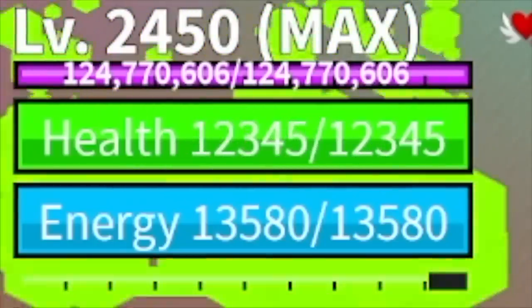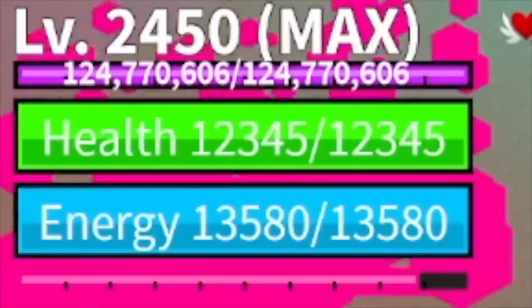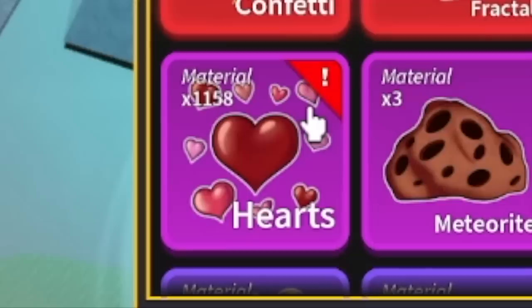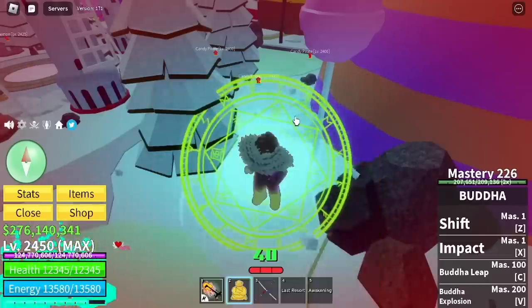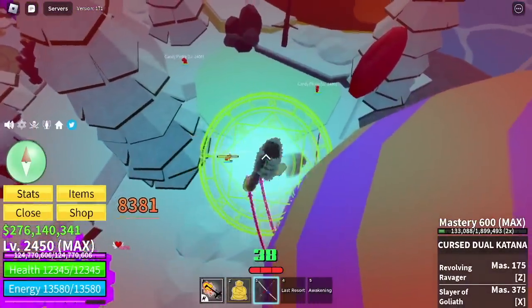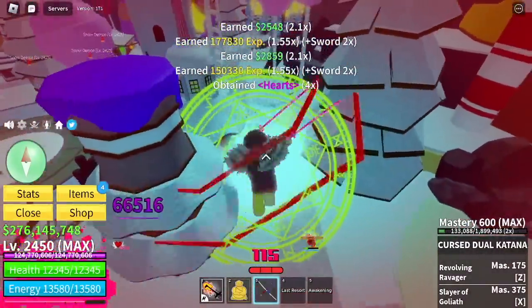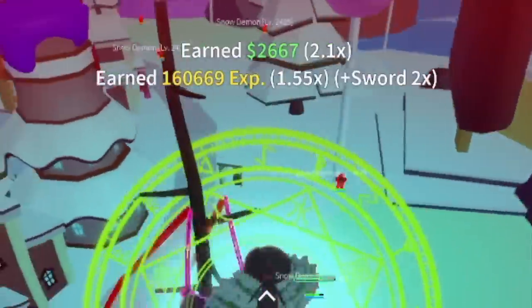Because every time you hit, you will recharge some of your Awakening on the bar. Let's check first — we have 1,158 hearts. So now we're gonna grind using this technique. We've already Awakened and Transformed. 2x speed to make things faster. As you can see, I am getting 4 hearts.